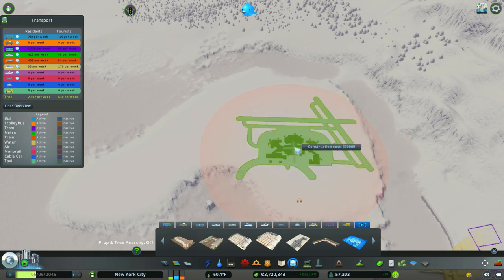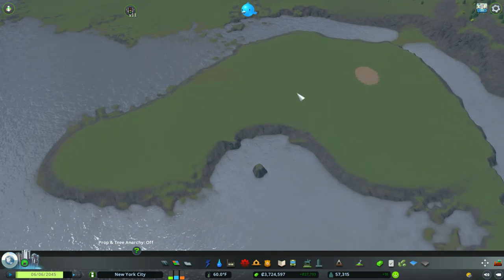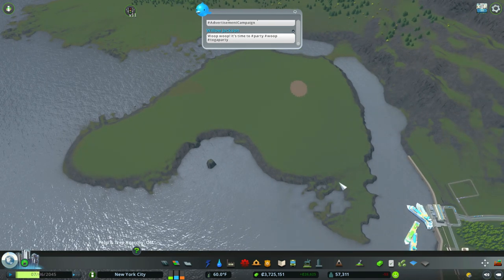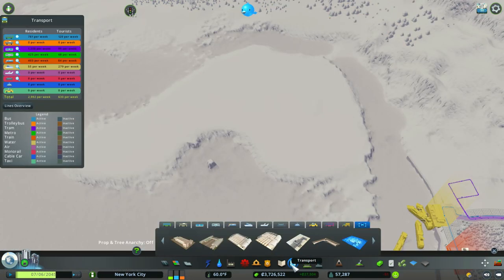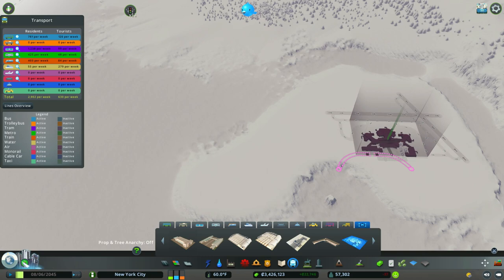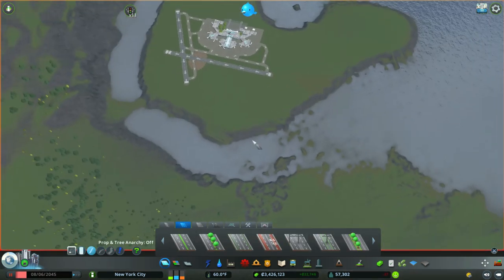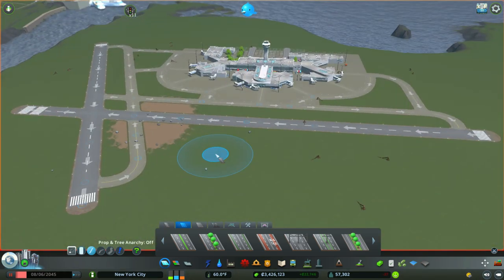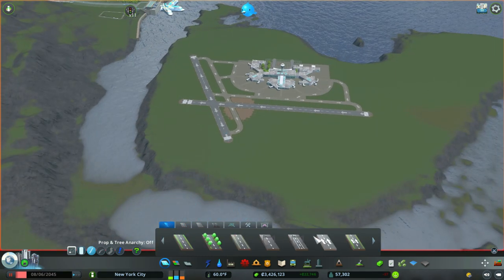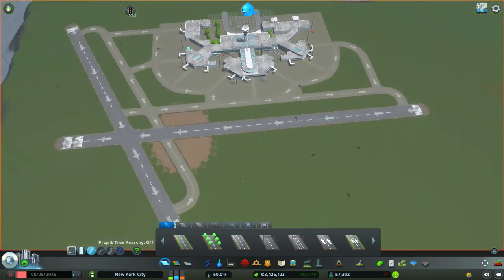We're not just going to place it and call it an episode — we're going to do some major detailing and add a bunch of other things. First of all, I flattened this lovely island; it was kind of like a rocky coast and nothing would fit on top of it. So I built the airport right about there. As you can see, it's an awesome looking airport — it's huge and pretty cool to have in your city. There's an underground metro line and helicopters you can connect to it.